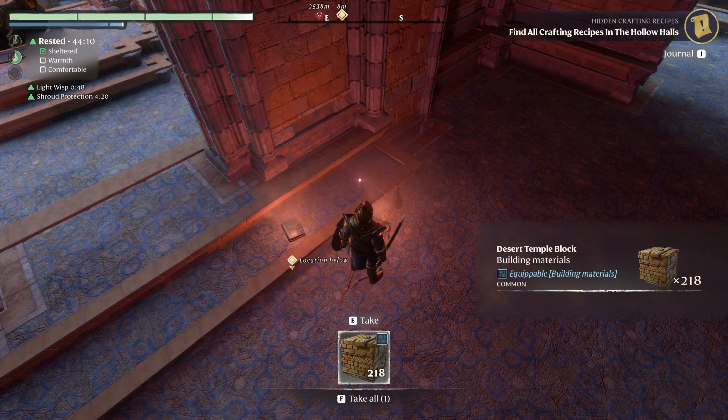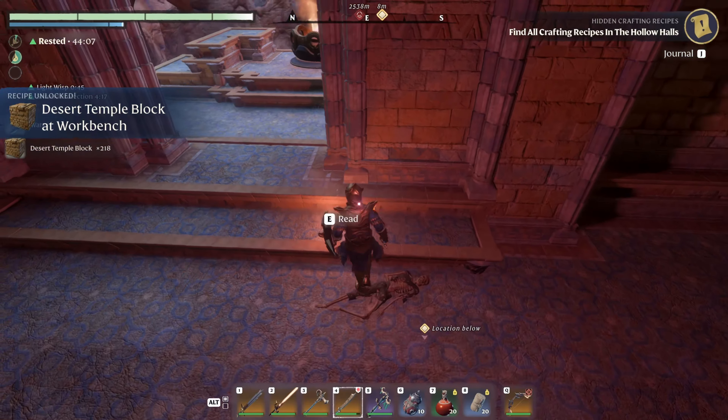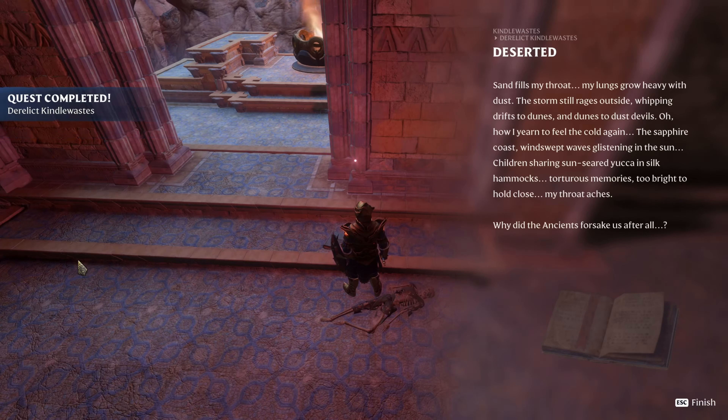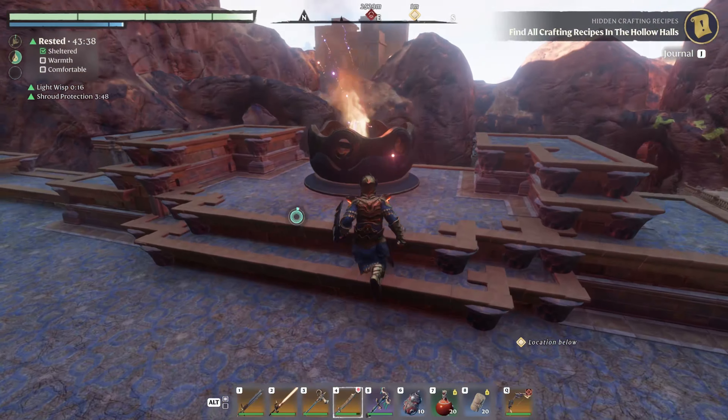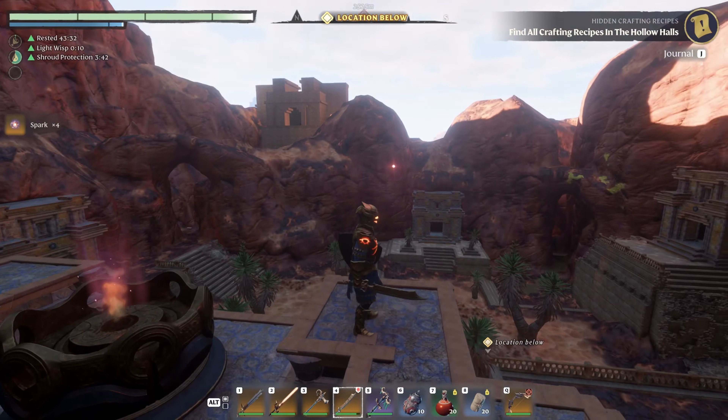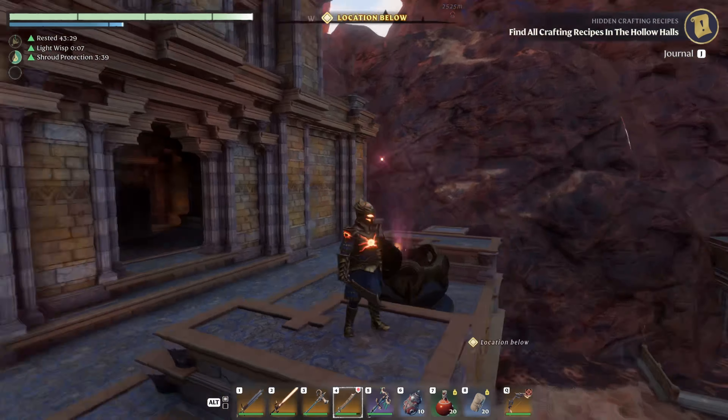I'm going to attempt something because I really don't want to go find all the switches. In case you didn't know, if you don't want to do all the switches you don't have to — you can just pickaxe your way right through. So we get the shield of light — isn't that the one we already have? Yes, we already have a shield of light. This one is exactly the same, although it's not as damaged. The one we have is damaged because we were using it.